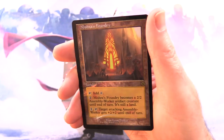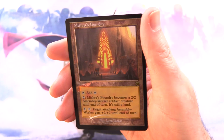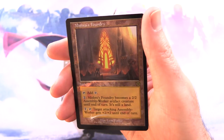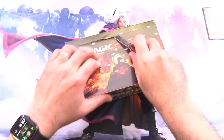So this is pretty cool. We've got Mishra's Foundry. It's a land that taps for colorless for two, becomes a 2/2 Assembly Worker artifact creature until end of turn. It's still a land, and for one tap, target attacking Assembly Worker gets plus two, plus two until end of turn. I like the retro border on that one as well.